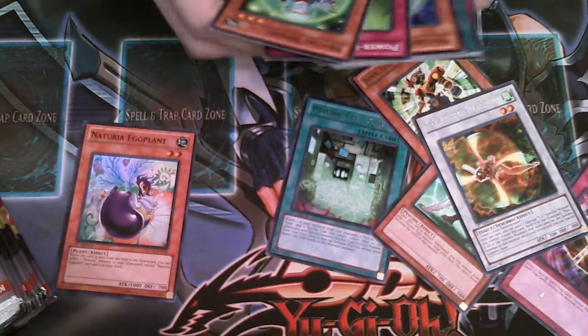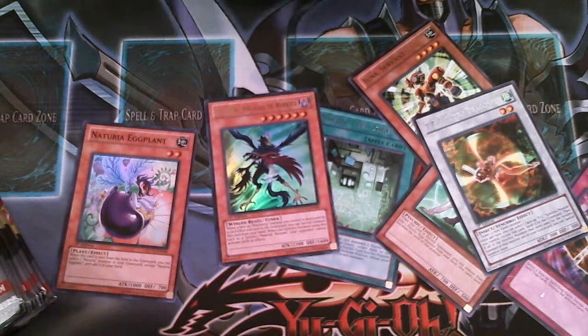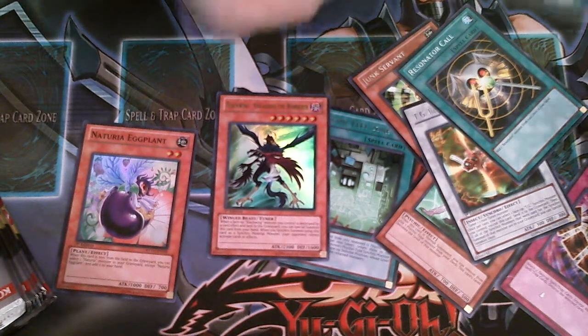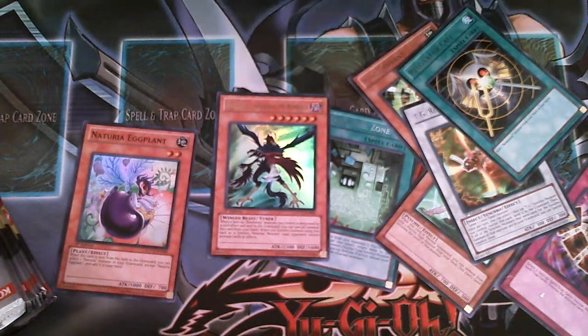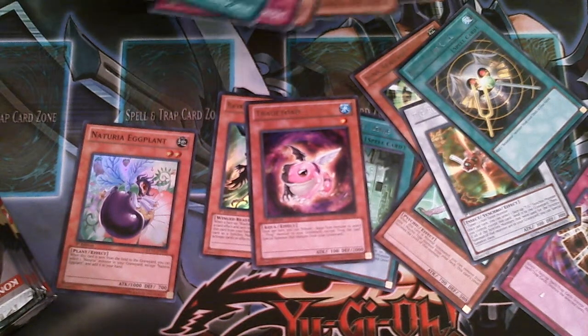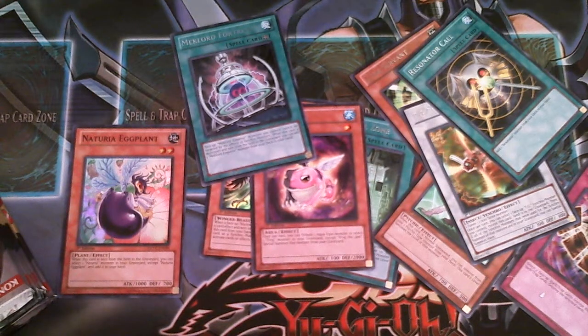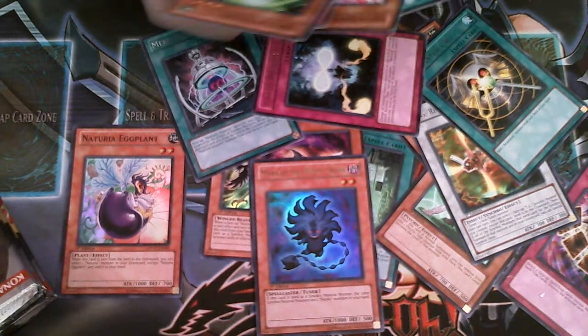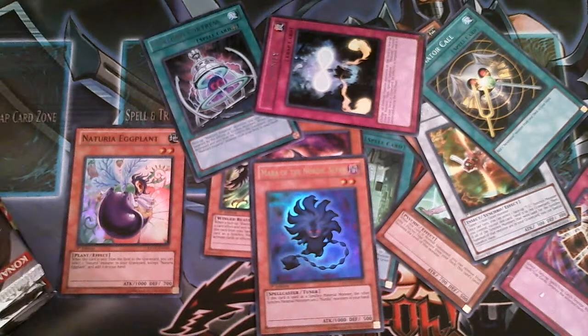We only got one super so far. Mainly what I'm going to be looking for is some of the new Elemental Hero stuff. That's probably my ultra for the box. I'm looking to get ultra Absolute Zeros, Shinings, Mask Hero Vapors, Mask Changes. I didn't get any Mask Changes in sneak preview which was kind of shitty. There's another ultra — hooray. Let's see what that secret is.